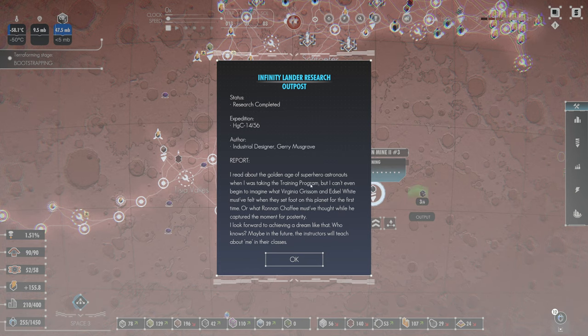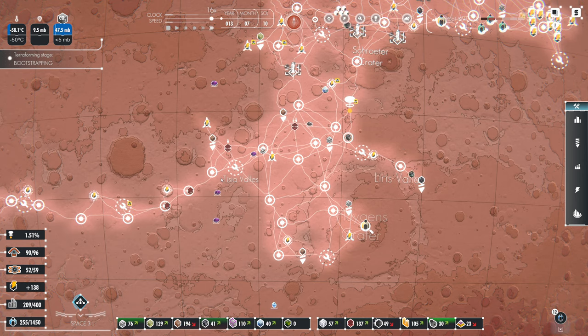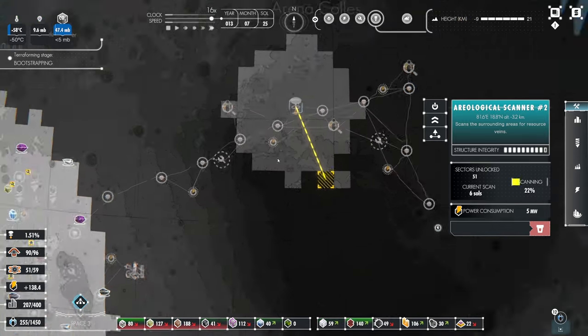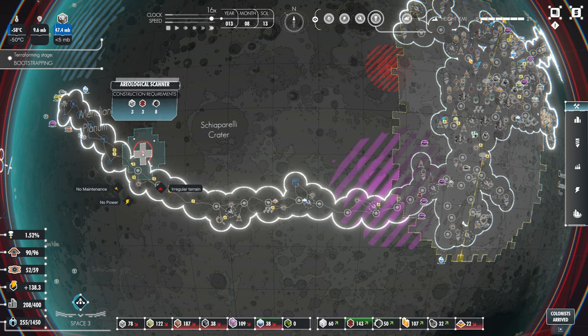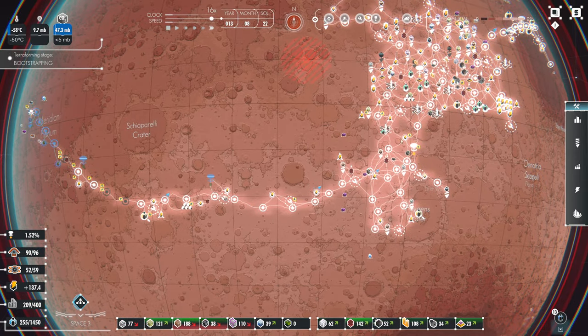We need to constantly find sources of iron and carbon — it's very important that we have a continual supply for steel. We completed another bit of research — that's cool. I'm hoping that this area will be good for resources. So far we've found diddly squat. Let's get a couple of additional areological scanners down here. Two additional areological scanners — that should make a big difference.